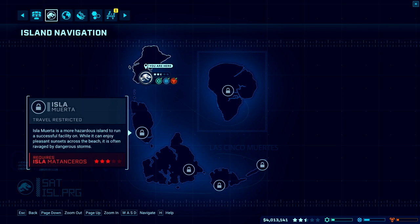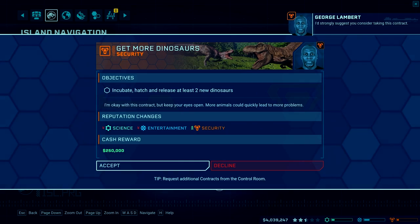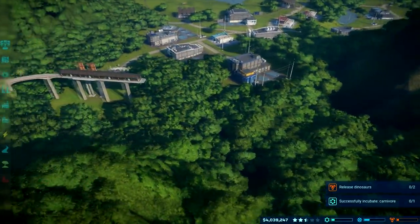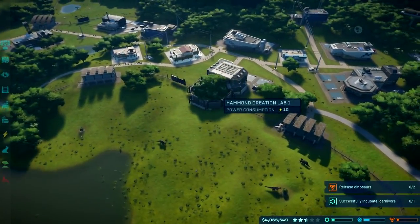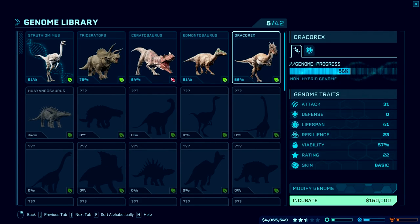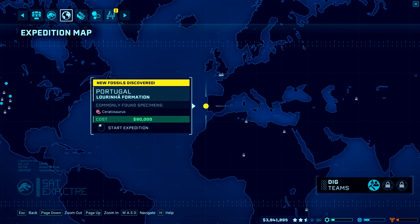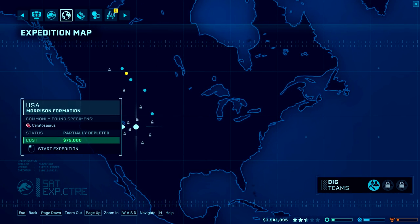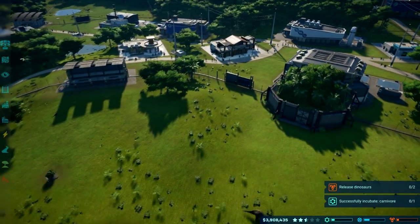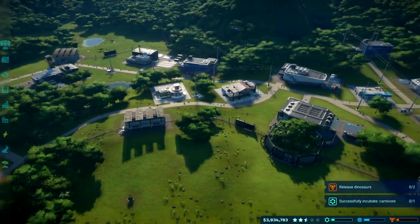Isla Nublar, Isla Muerta — more hazardous islands. A contract suggests releasing two new dinosaurs. Hopefully my Ceratosaur will count for that. Let's make a Dracorex as well — I hope it doesn't fail in the process. At this point we don't really have a good way to expand our species catalog, we just have to wait. I guess I could build a hotel.